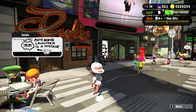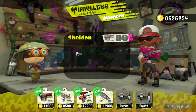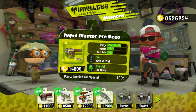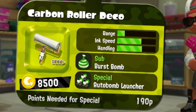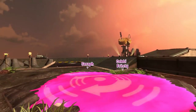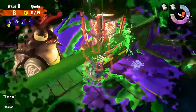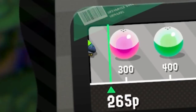The first thing on the agenda is to purchase all of these new playthings. Why, hello, Sheldon — hook me up with the goodies. And finally, some Salmon Run to get that Eliter 3K hat. I got it.